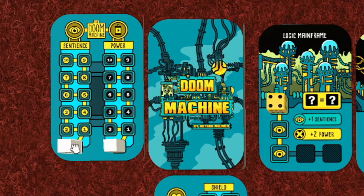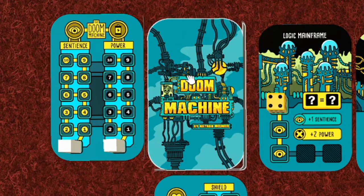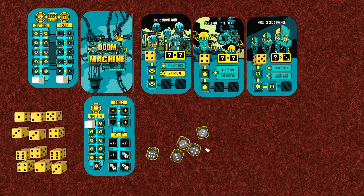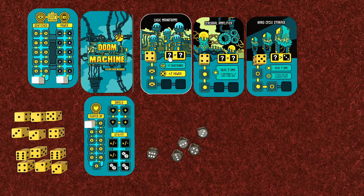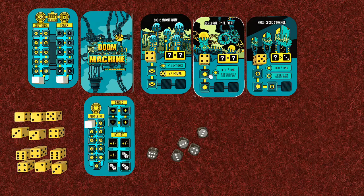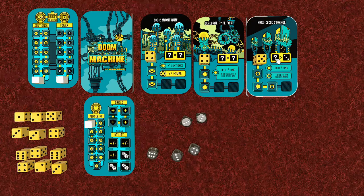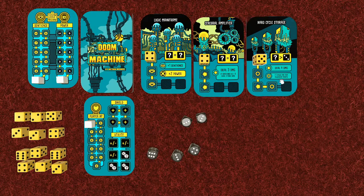The doom machine doesn't win if sentience or power reach maximum - it just makes it more powerful, so we want to try and prevent that. To start, we roll all our dice. Having two dice showing the same number is great for attacking - we could potentially attack the cerebral amplifier since it deals damage, maybe using these two threes. We could also use a four and a three to attack another card.